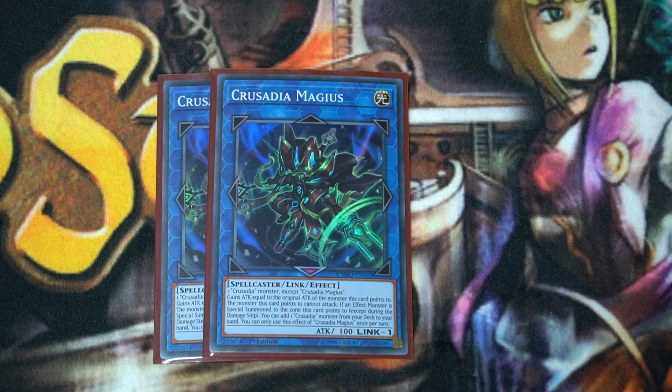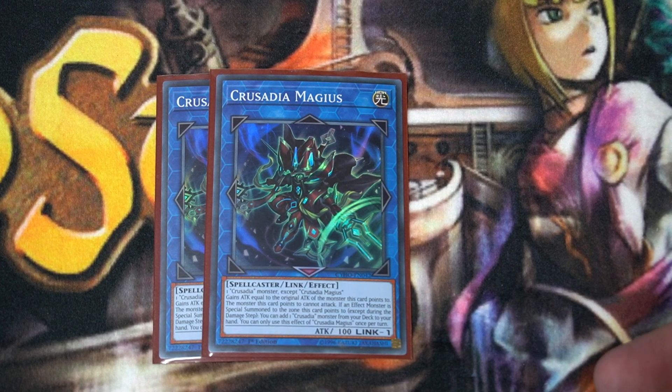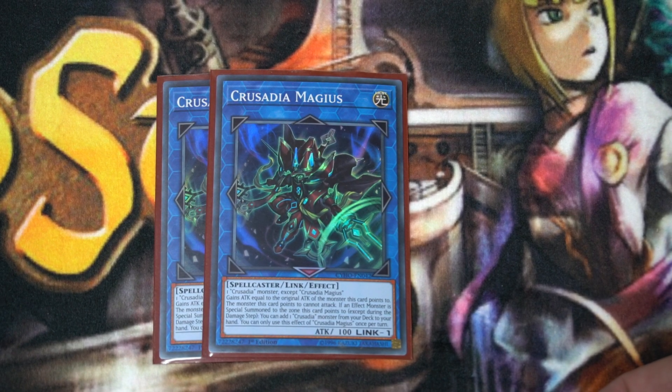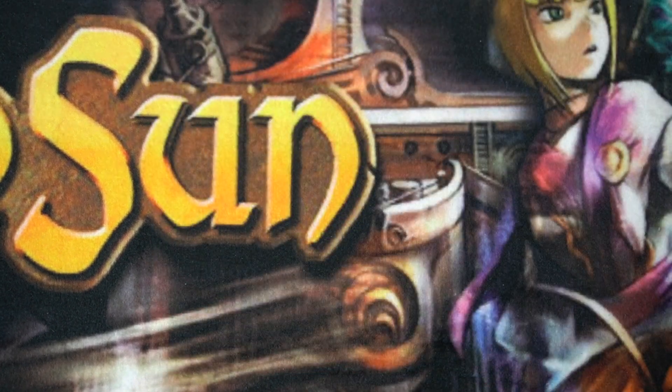Two copies of Crusadia Magius — this is your link one. Requires a Crusadia monster specifically, except itself. It gains attack equal to the monsters that it points to. This is the main strategy of Crusadia: when you special summon to the zones they point to, not only do those monsters gain effects, but Magius gains the attack of those monsters, allowing it to get really big. Magius only has 100 base attack, but it gains from whatever it points to. And when you summon to a zone it points to, you get to search your deck for a Crusadia monster — the most important effect. This allows you to search and link climb further. You can also chain block using Draco and other effects like Parallel Exceeds and World Legacy World Crown.